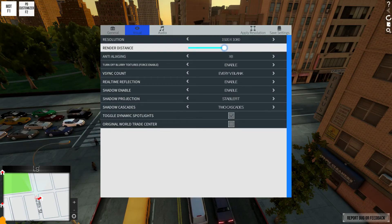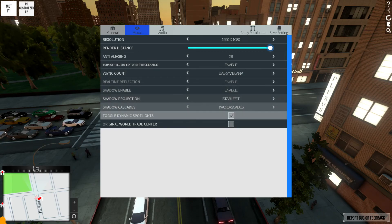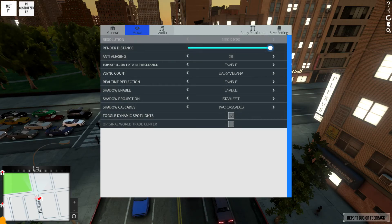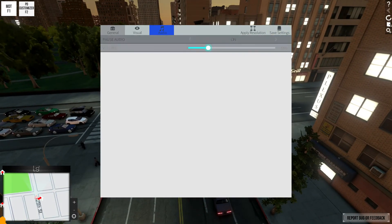You have your resolution in here which can be changed to a number of different things, your draw distance — you can see that taking effect in the background — anti-aliasing, blurry textures, v-sync, real-time reflection, all sorts of stuff. You've also got your audio, which can actually pause the audio completely, so you can turn the audio completely off in addition to turning it up or down.